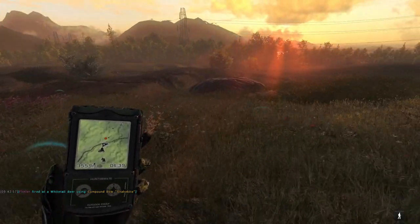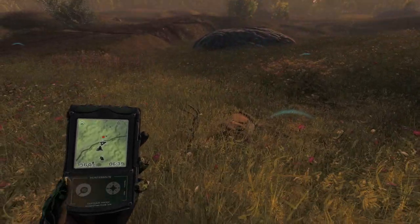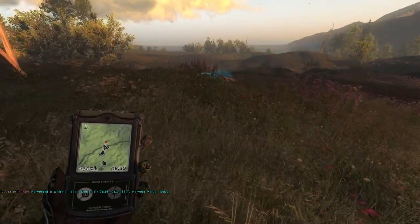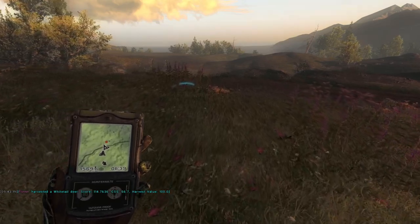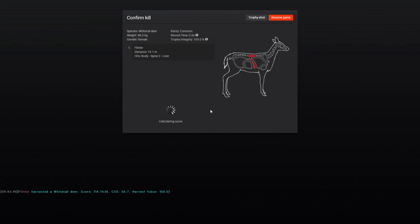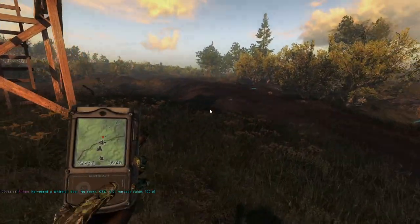We're probably going to move to the tower where we had like four different Whitetail Bucks come in — I can't remember the last time we hunted this map. That guy was just a 114. Our Doe — I'm just kind of curious where we actually hit it to get that drop shot, because it seemed a little bit far back to me. Yeah, spine and liver. I'm surprised it even was an immediate kill, but not going to complain about that.